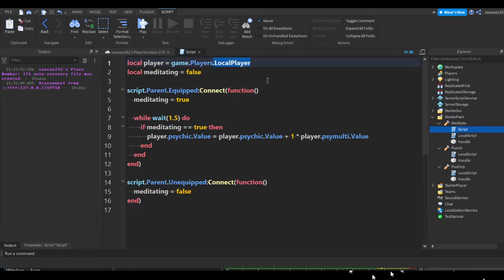In a local script you can't get the local player, so we have to get the player a different way. We're going to get the parent of this script — script.Parent — which is the tool, and the parent of the tool is Starter Pack, which is in the player. We want the parent of Starter Pack, which should be the player. But once you equip the tool it moves to the player's backpack, so we need to do something different. We can use game:GetService to get one of the services in the game.